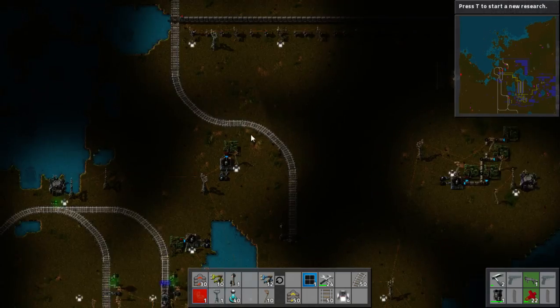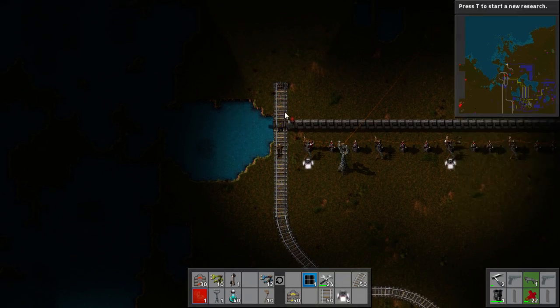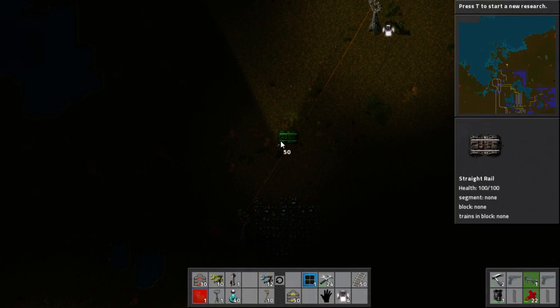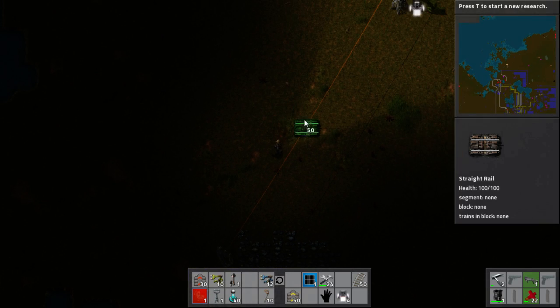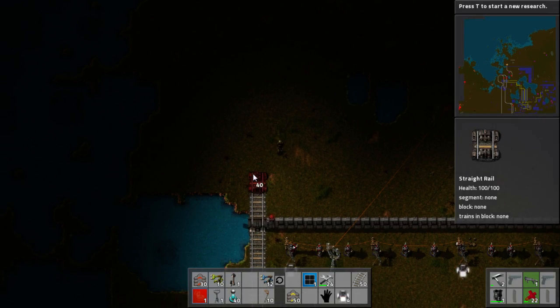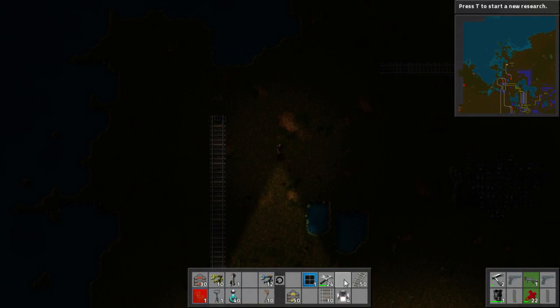Now our trains are going to come into here, and we need to get them out up here. I've just put this line down quickly with a gate to let out the trains. The next thing I want to do is have the trains stop somewhere about here, so we want to give ourselves enough space. Now what I'm going to cover next is actually how to do corners in this game.